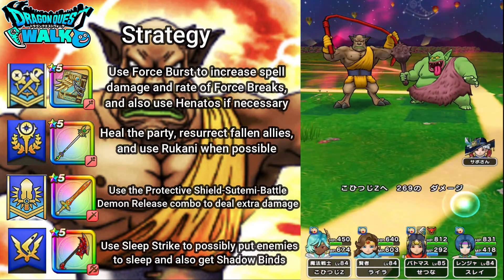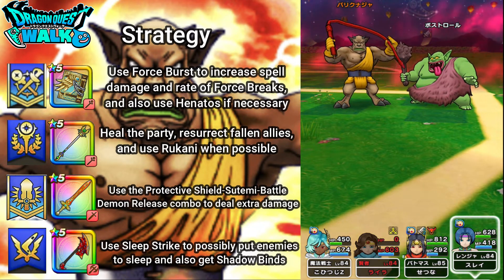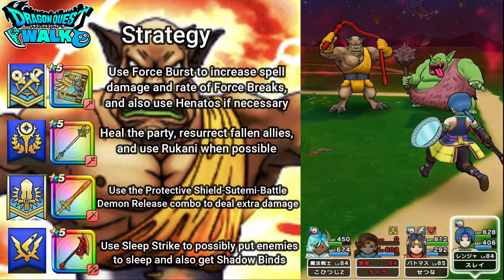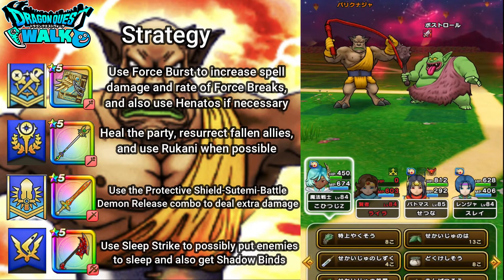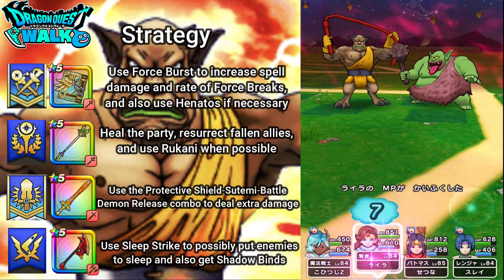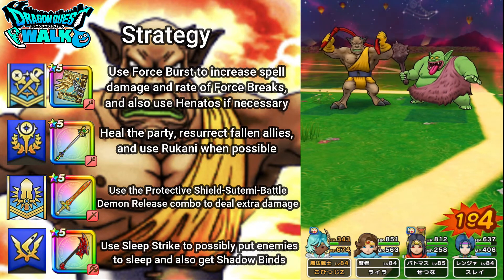Healing up here. This could be bad — yeah, that took out my Sage. A regular attack there, and my support character is gone. But Body Connager is under 25% health. I'm going to use Sleep Strike again, hopefully getting Sleep or Shadowbind. Nothing there. So I'm going to revive my Sage, then my Battlemaster is going to attack — only doing half the damage this time. I'm going to heal with my Sage. Attack from Boss Troll — nice guard from my Battlemaster. Regular attack, Earth Rumble missed my Ranger.